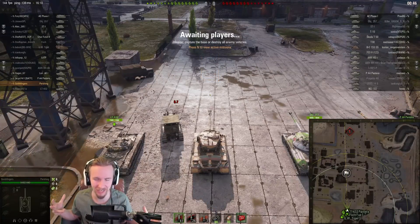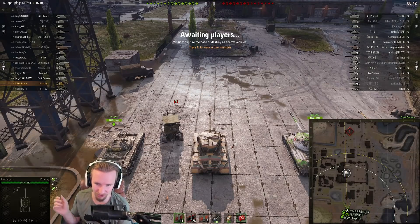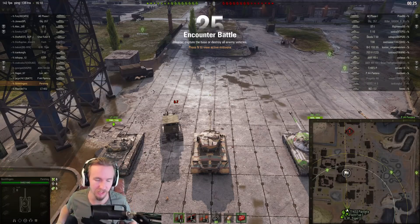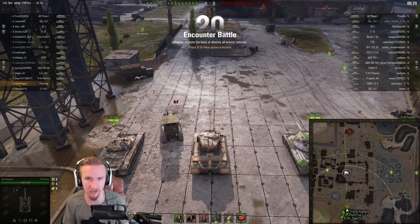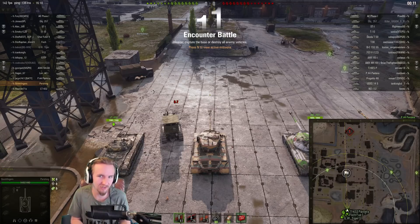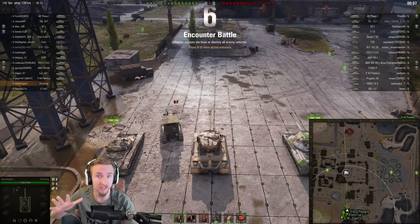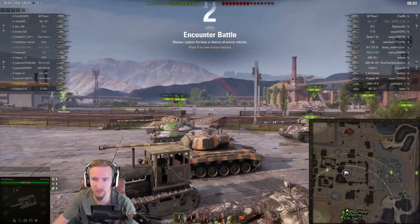That kind of leaves the Pershing in a bit of a bizarre state. But hopefully today I'm going to be able to show you that being well-rounded allows you to be flexible in every situation, and that's the strategy you have to have in a vehicle like this. It's all about using all of the strengths of the tank to exploit the enemy's weaknesses, or at least make up for the fact that they're not going to be that much better than you in any single regard.